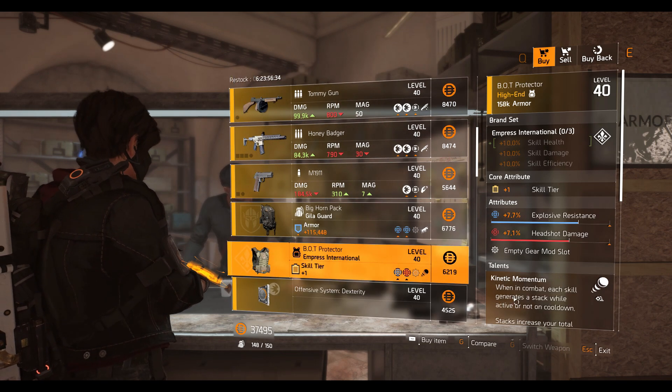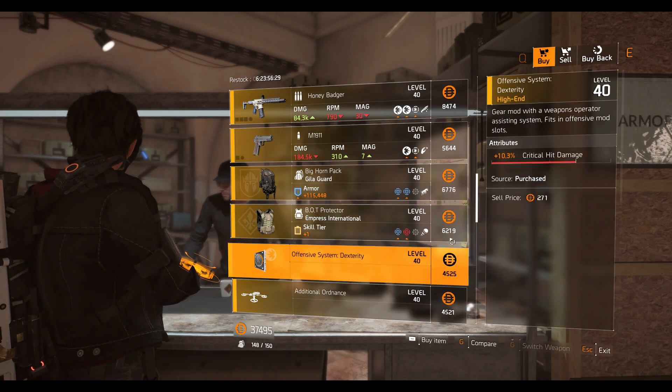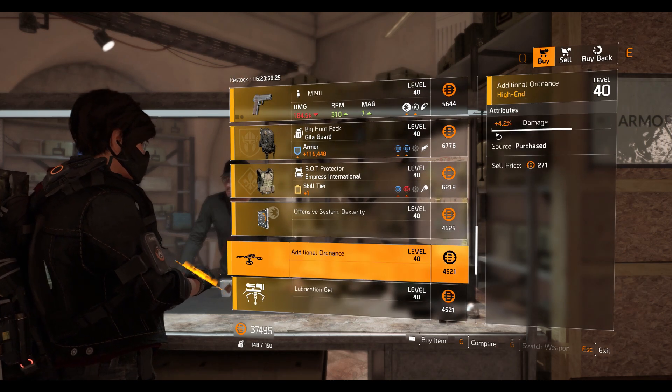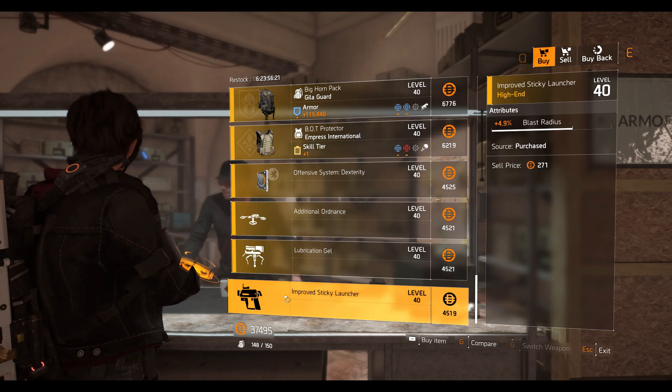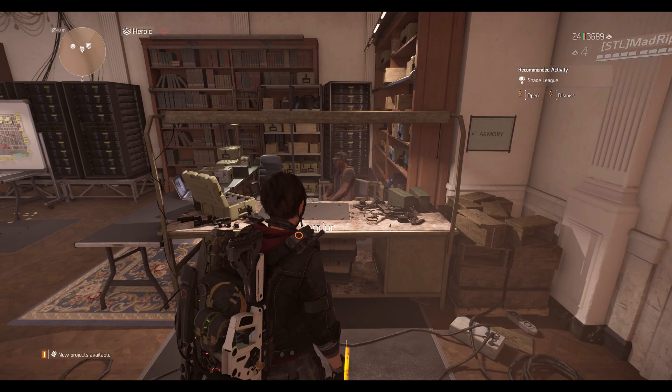Next we have the Empress International chest piece with Kinetic Momentum — 7.1% headshot damage, 7.7% explosive resistance. The offensive system mod is 10.3% crit damage, a drone mod at 4.2% damage, a turret mod at 4.2% damage, and last we have a sticky launcher mod which is 4.9% blast radius.